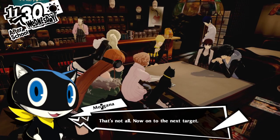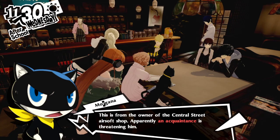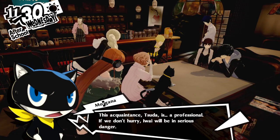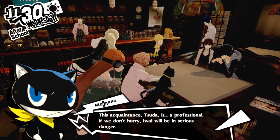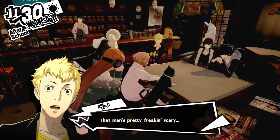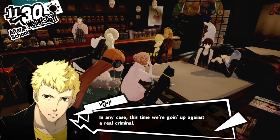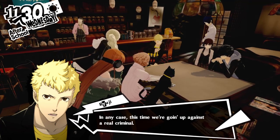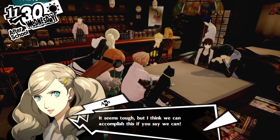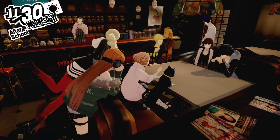Now onto our next target - the owner of the Central Street Airsoft Shop. An acquaintance named Suda is threatening him. If we don't hurry, EY will be in serious danger. He gives us our air guns. This time we're going up against a real criminal - he'll be a worthy opponent. He looks like rank C. Seems tough, but I think we can accomplish this.